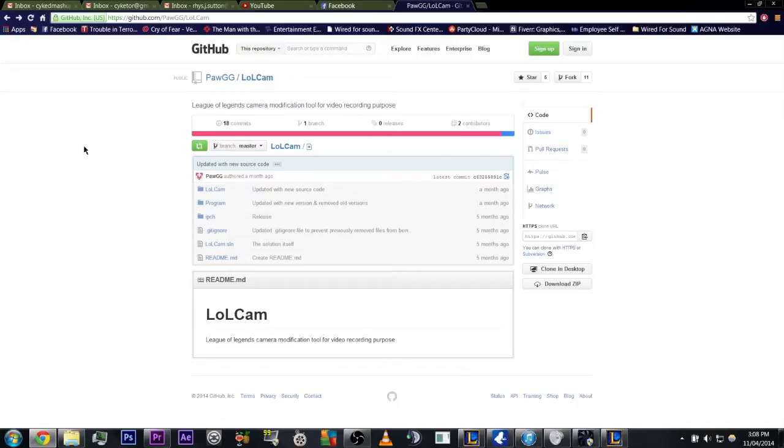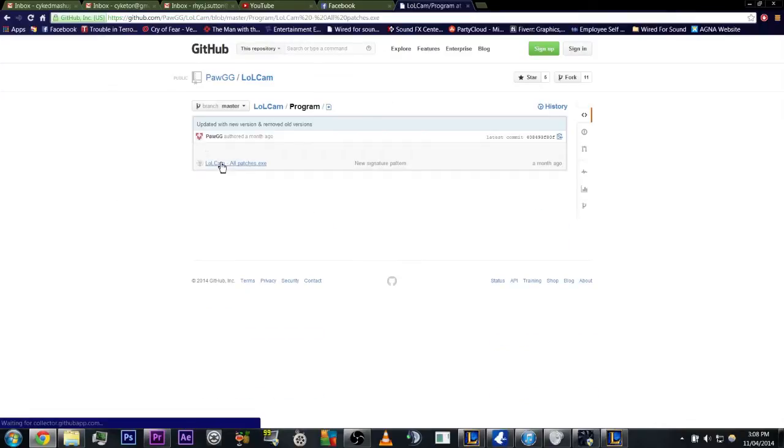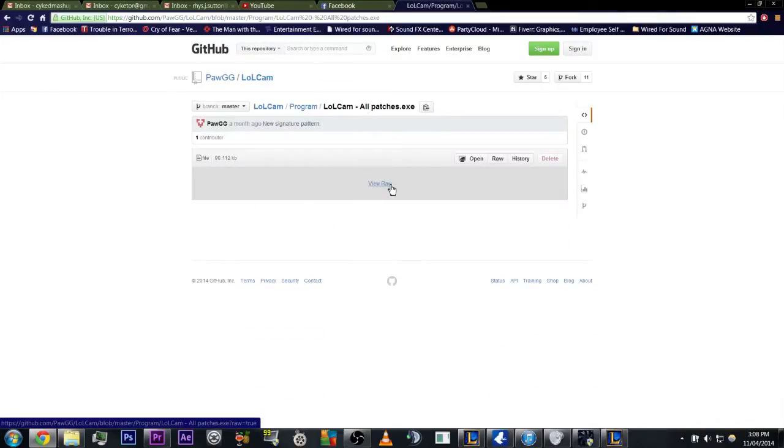So, what's working for me right now — because I've done patches to keep up with all of the new versions — where I go is: program, lolcam, all patches, view raw. Just click that, it'll download it. I've got it here already.